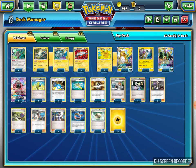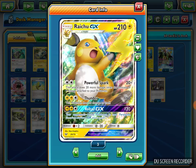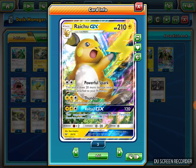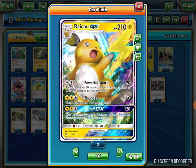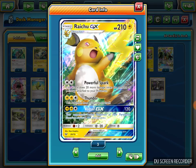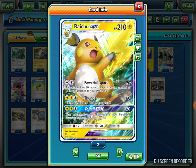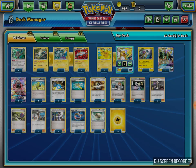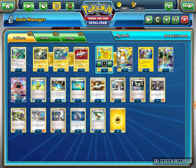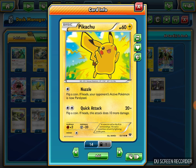I play a 4-3 line of Raichu GX. Raichu has a second attack, Thunder, for two Lightning and one Colorless Energy. Thunder does 160 and does 30 damage to itself. That's another good attack if you don't get enough energy for Powerful Spark. I play the 60 HP Pikachu with Nuzzle. Nuzzle is a good attack which can paralyze on a coin flip, giving you an effective stall.